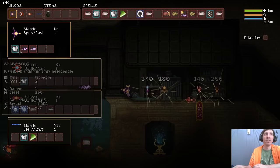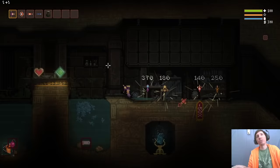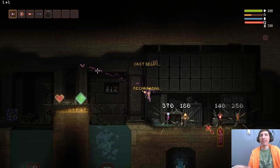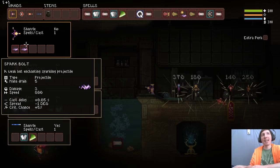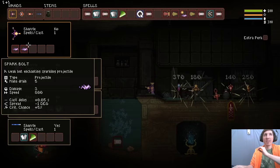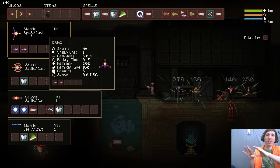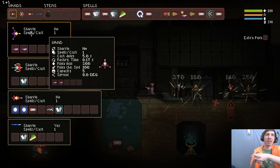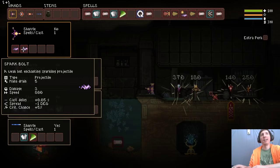Let's do a visualization of firing two spark bolts with a wand with unusual stats: five-second cast delay and 0.17-second recharge time. As you can see it's taking forever - that's the five-second cast delay. Whenever you cast, the first one takes five seconds to move, you fire the second one, it hits the recharge and resets. Anytime it resets the wand, it fires off both the recharge time and the cast delay - it does not add them together. Whichever is the larger number is what you have to wait on.